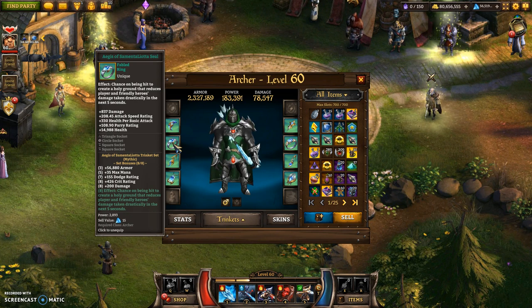What I recommend is whenever a new event or tournament comes out, just check on the first enemy you meet — attack it with basic attacks and have a look at the numbers, see if you're critting. If you're not critting, it's very important that you add that extra crit rating to your character.